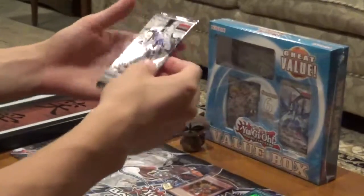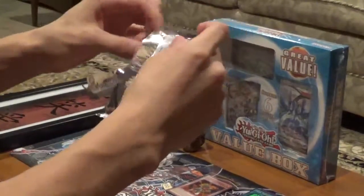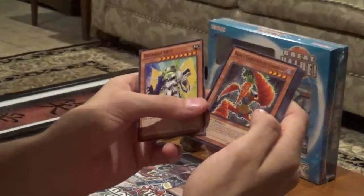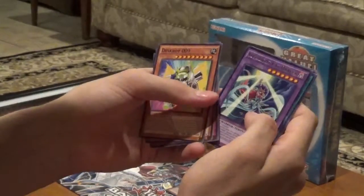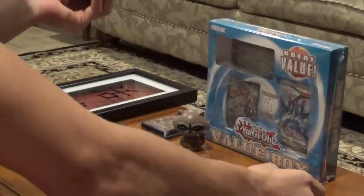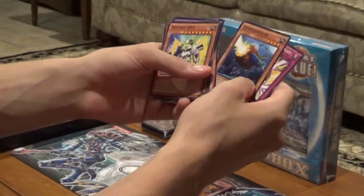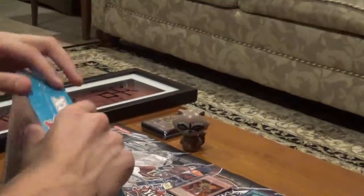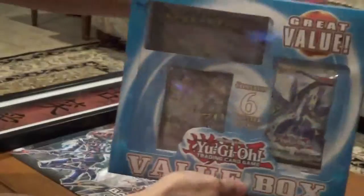Last pack — Shining Victories. Let's hope for a secret. Deathspot 9, World Tarot Weight Champion, Bad Aim, Bug Matrix, Lunalite Cat Dancer, and Pre-Preparation of Rites. That's a good ritual card, but not the greatest super from the set. Blackwing K-Win, Gyrgai Anker, and Rise Flight. That's the end of the regular packs, so let's dig into this value box.